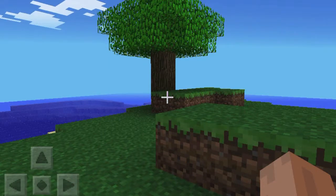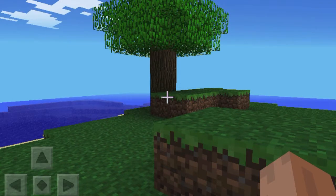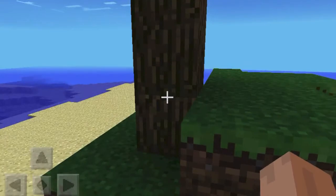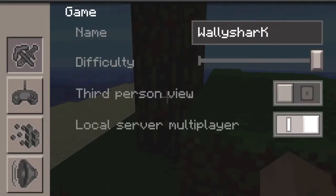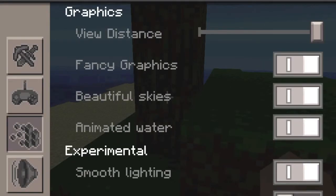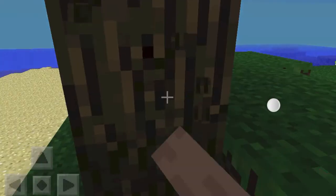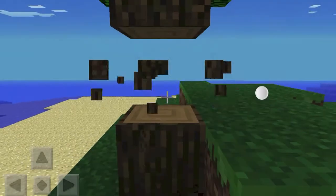Okay so guys, I'm back here. I kind of fixed the problem a little bit, I hope. I'm just going to reduce the fancy graphics, but I'm going to keep beautiful skies and nice animated waters. So yeah, first step of Minecraft — punch in a tree, punching a tree.